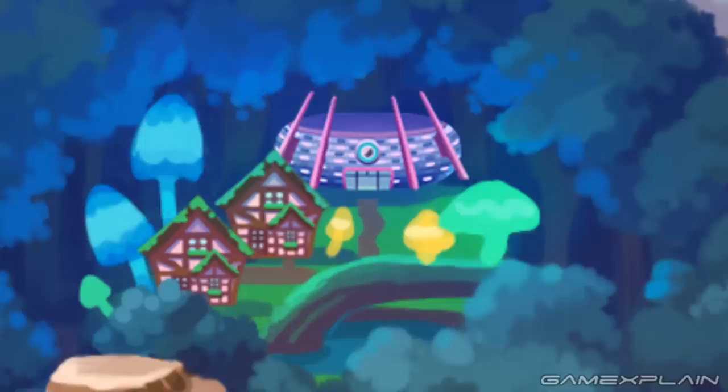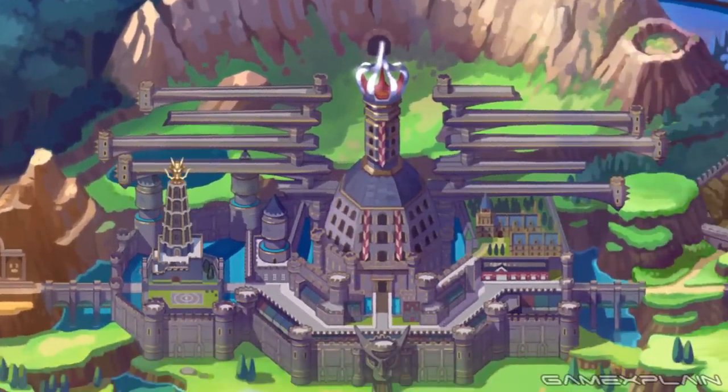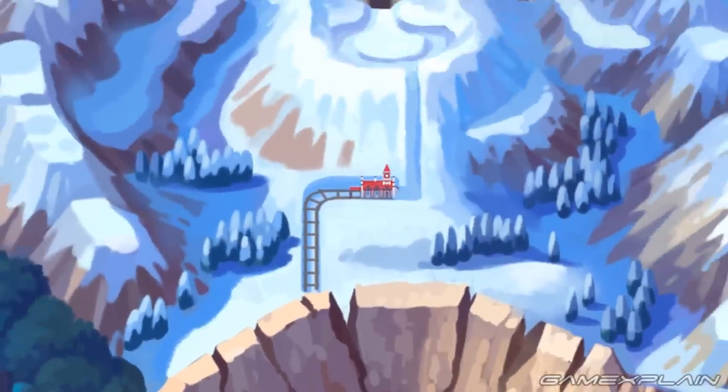We're not sure what to think of this place, but it does have a stadium and we'd be shocked if it wasn't based around the Fairy type — it's just too fitting. After completing that stadium, players would return to the Fortress City and likely take on its stadium as the 7th in Galar. Once that was finished, a train to the north would become available.